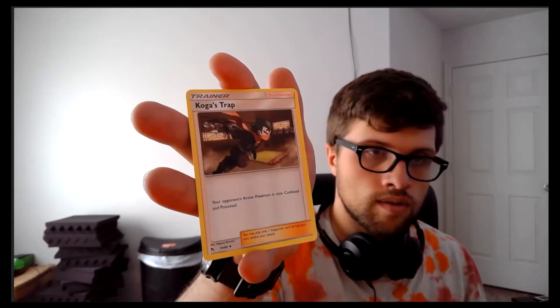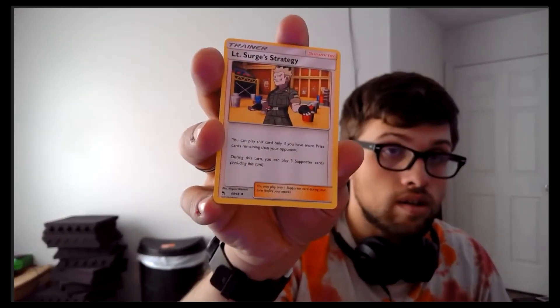My friend taught me a secret — you're supposed to take this card off, do one, two, three, put the top three at the bottom. So we got Koga's Trap — it's a supporter card. An opponent's active Pokémon is now confused and poisoned. And Lieutenant Surge's Strategy — a supporter card you can only play if you have more prize cards remaining than your opponent. During this turn you can play three supporter cards including this one.